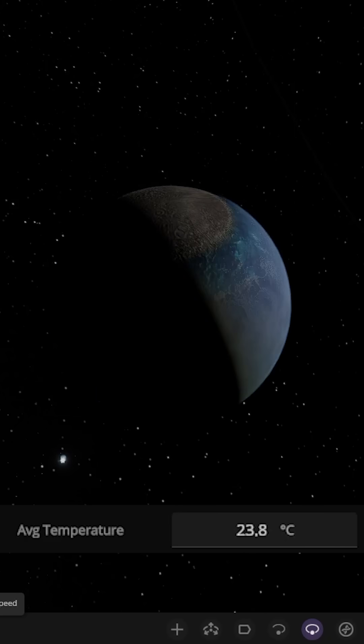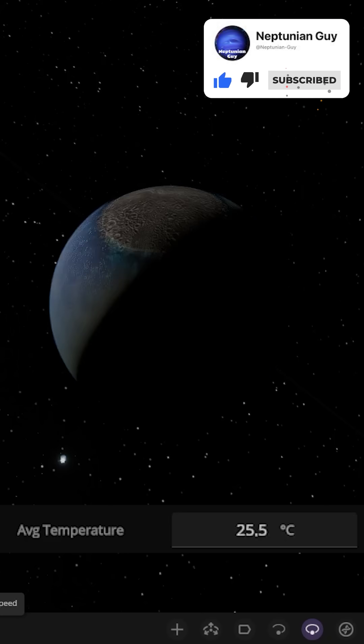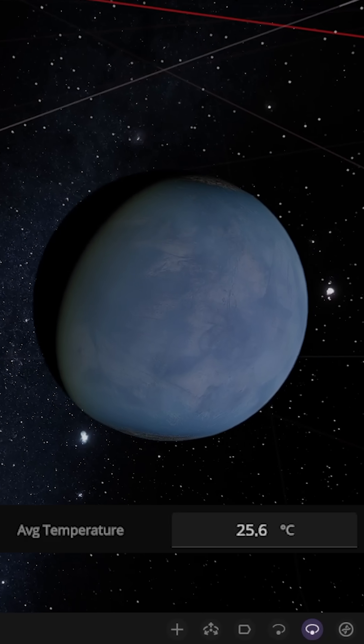As some people are saying, eventually that ice on Europa would probably melt. As we can see here, it's sitting at 24, 25 degrees and continually warming. So Enceladus has got a nice small ocean on it now. There it is, looking pretty good.